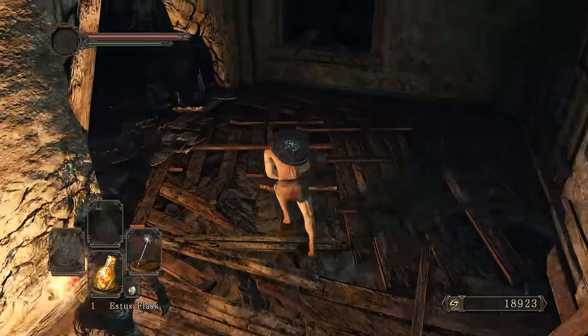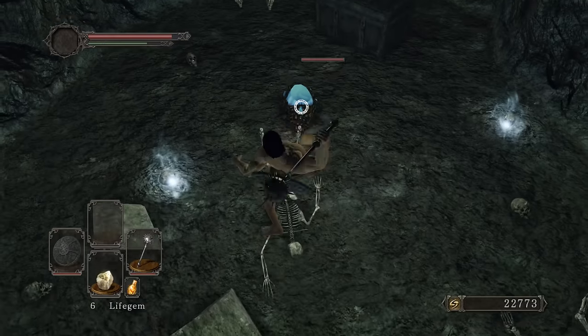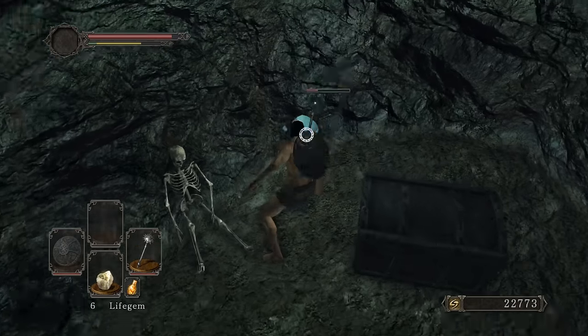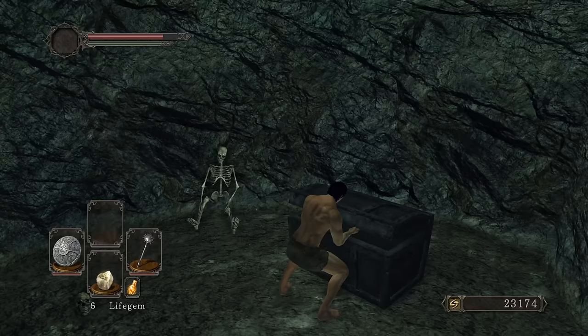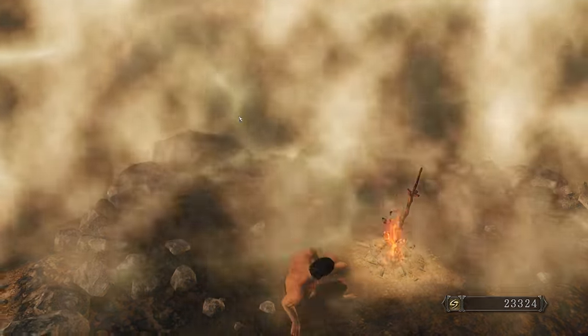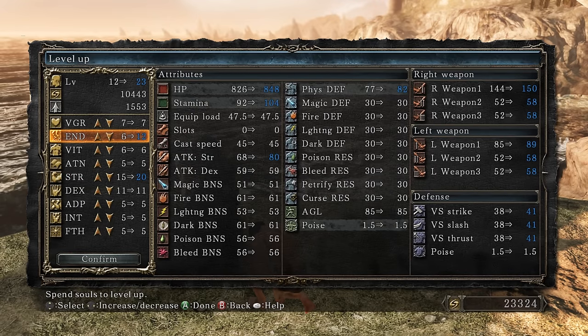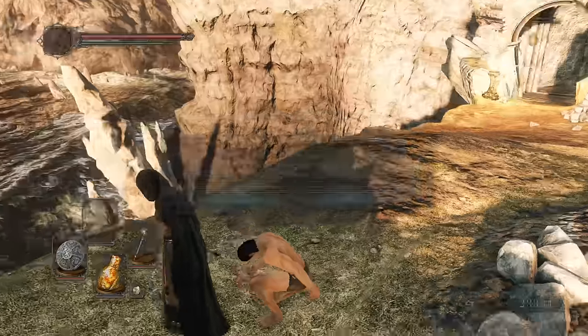Picking up iron arrows which we'll need for the Sanctum DLC. Getting the Fragment Branch of Yore. Kill this lizard for a titanite shard. They're awake - we can also pick up the Royal Soldier's Ring in case we need that. Burn our sublime bone dust. About 20 endurance.